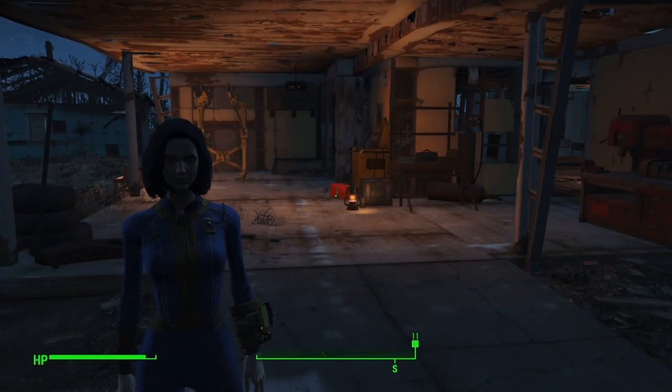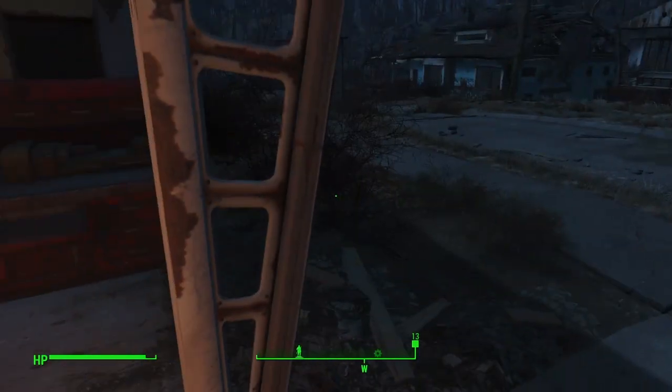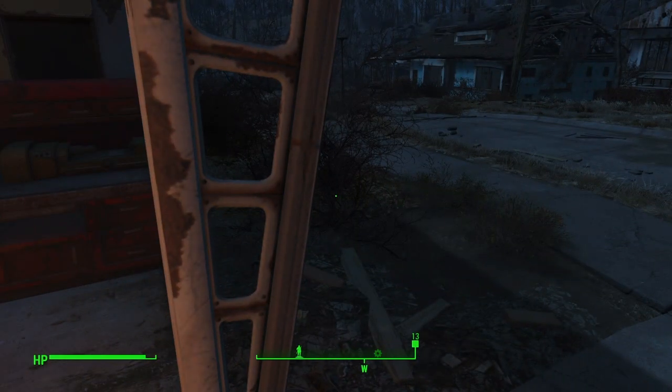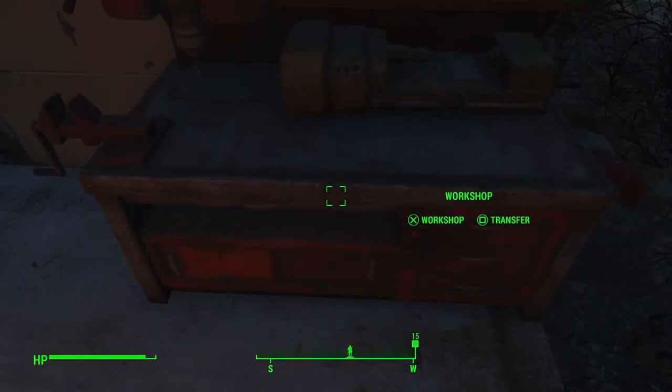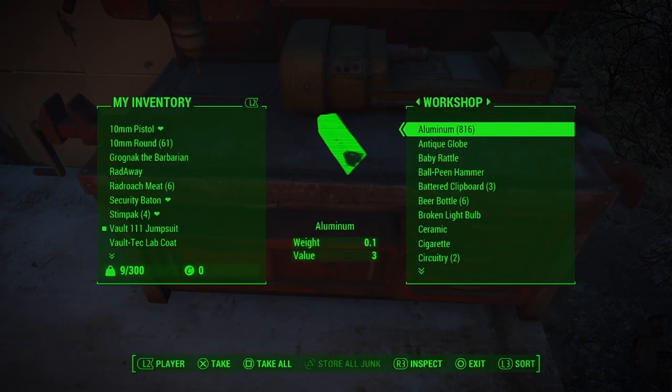What you're going to need for this glitch is the resource you want to duplicate — we're going to be using aluminum — and you're going to need to be in a settlement with a workbench. That's it.